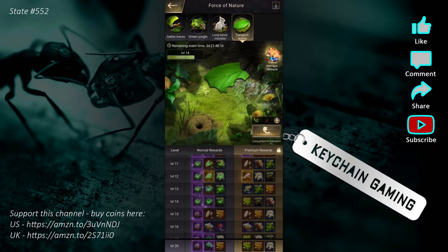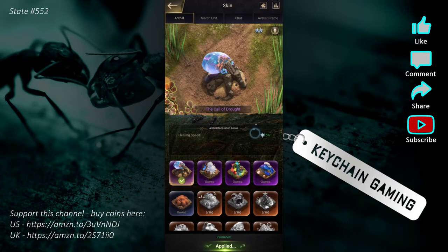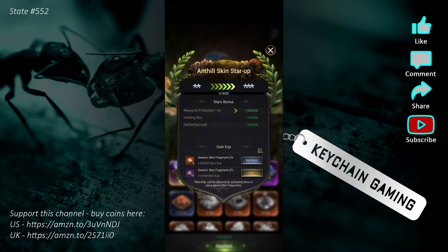I really like getting these castle skins for free. The skin system also has actual bonuses — right now I'm two-star on my anthill. When I get to three-star I gain more resources from hunting, extra gathering load, and resource protection of 500,000. Late game, if you're out of skins to buy with purple fragments, you can also use the fragments for straight-up experience. I really like this event overall.